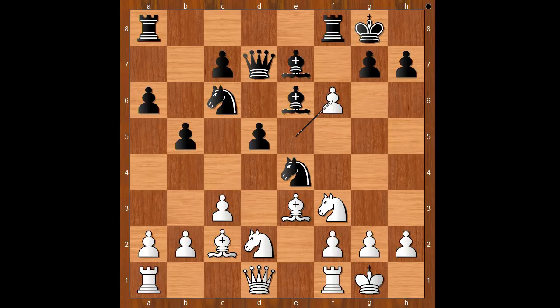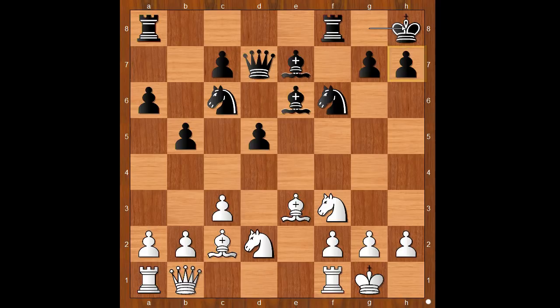f5, pawn takes pawn on f6 — en passant — knight takes on f6, queen to b1, intending knight to g5, attacking the pawn on h7. King to h8, knight to g5. Now there are 3 attackers on the pawn on h7 and only 2 defenders.